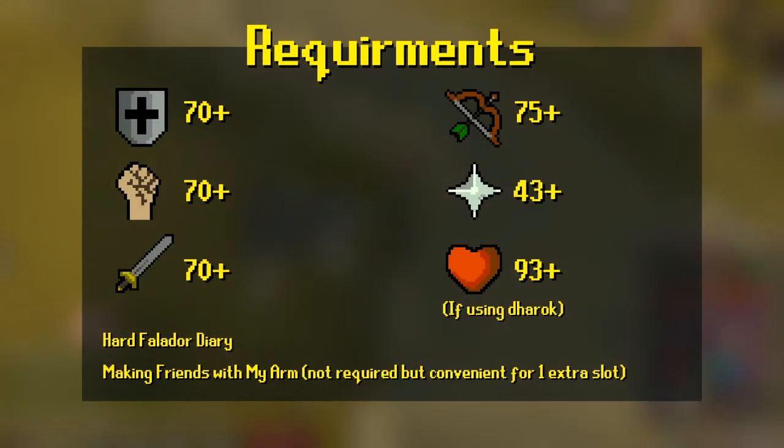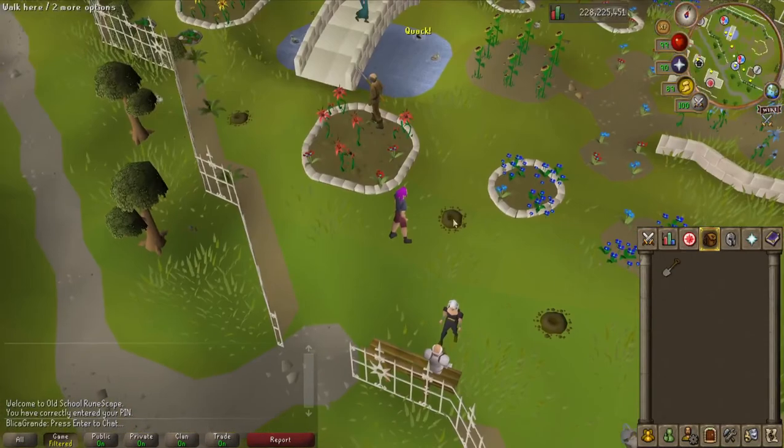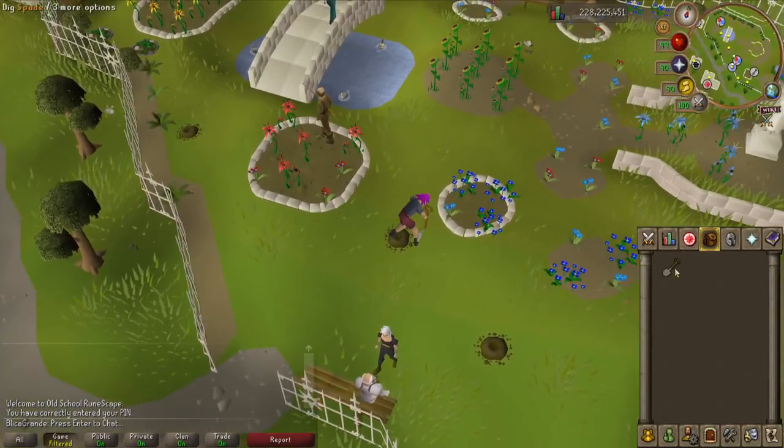Well, you want the requirements, so here's the requirements! The way to get to the boss is to go to Falador, then go to Falador Park and use your spade in the holes. Pretty easy!